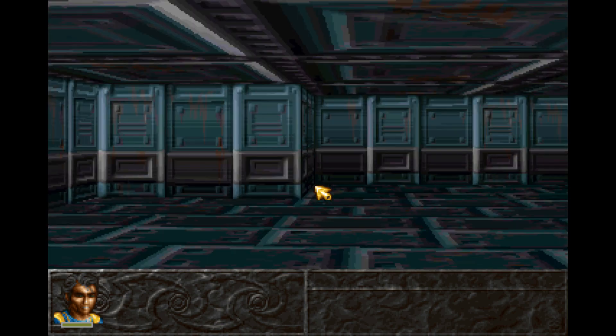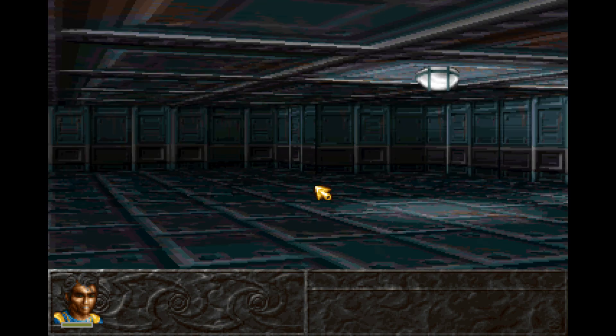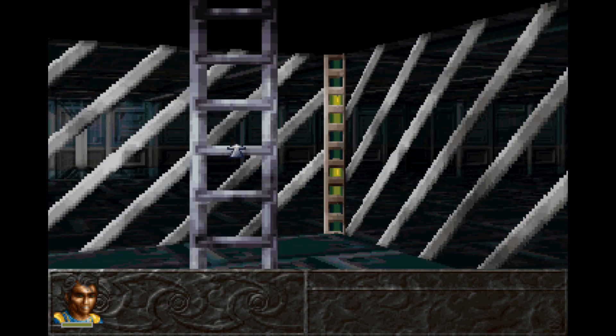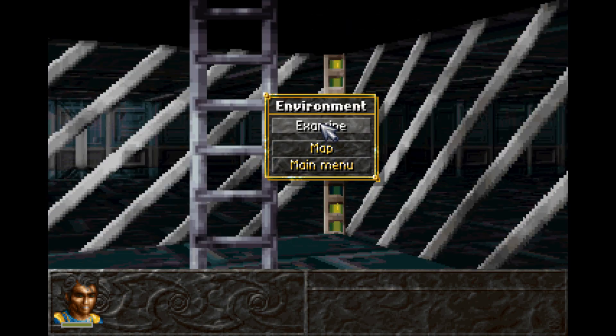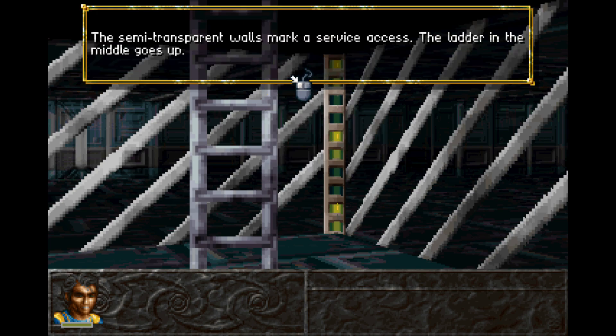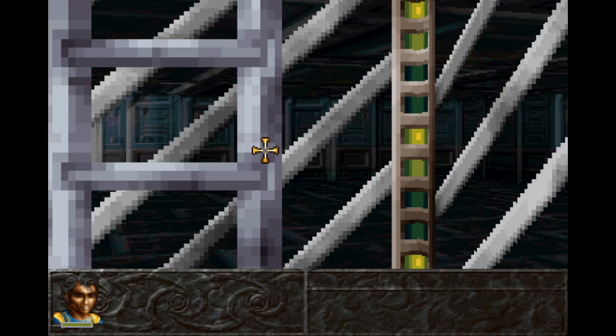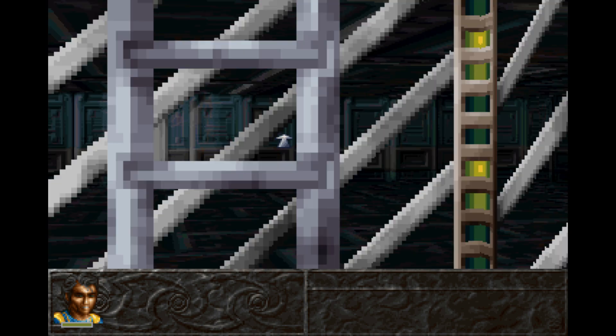Okay, it doesn't look like there's anything else in here. Semi-transparent walls mark a service access. The ladder in the middle goes up. Do I just move up to the ladder? I do.